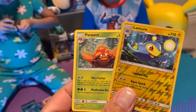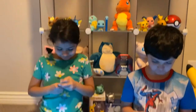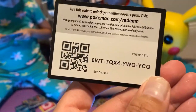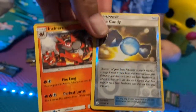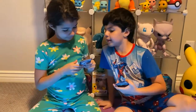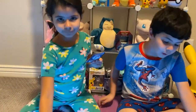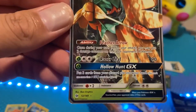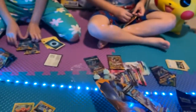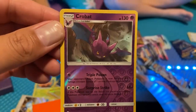Did you get anything cool? You got the star, and that's a reverse holo. You got a white card. So we have this one — Papa, did you get a rainbow over there? What, the first one? No, it's actually my second. Wow, this is really nice. Yeah, this is really nice. And then you got this one as well — Crowbat! Nice.